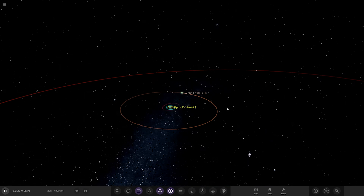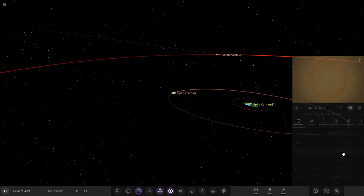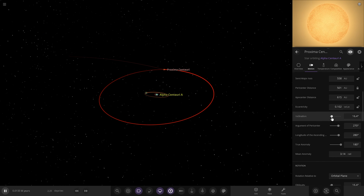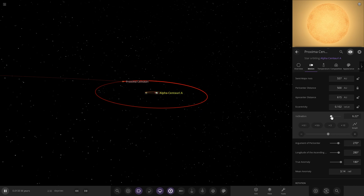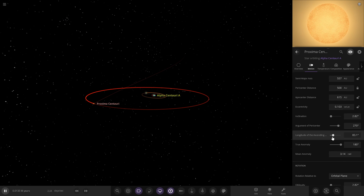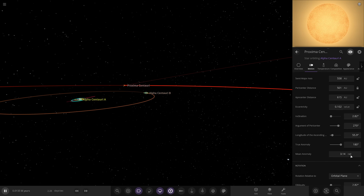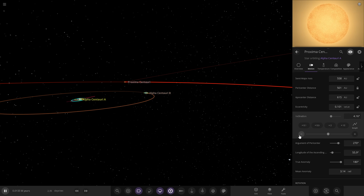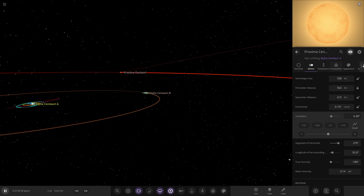So Proxima Centauri - we've got A and B close together, and then Proxima, the very very distant one. I think we'll make it slightly inclined as well, to make it slightly more interesting. We can always spin it around a bit. Something like that - Proxima in the far distance. I think we'll go up a little more. So there's Proxima, our third star in the system.